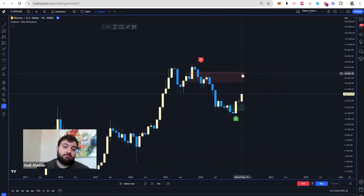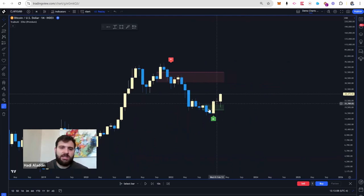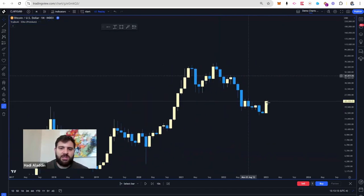Red means short or sell. Whenever you see a green one, it means buy. So here in this example, if I replay to here, you will see that the ROB — the green one — appeared literally at this candle.